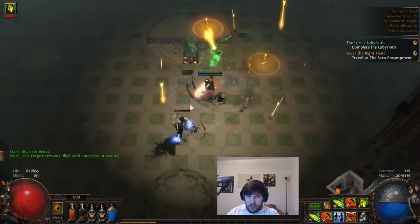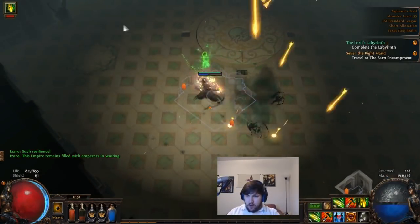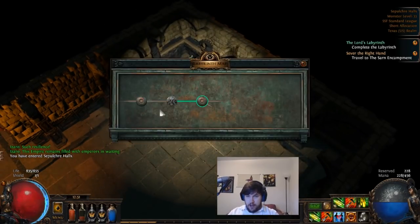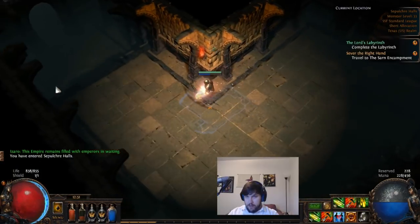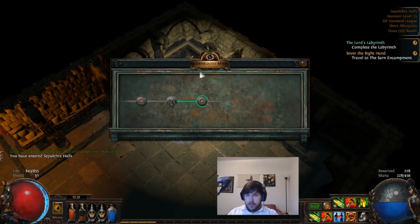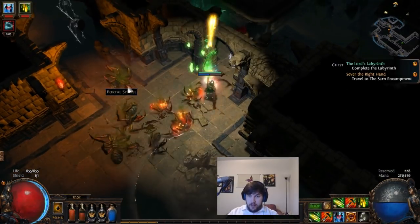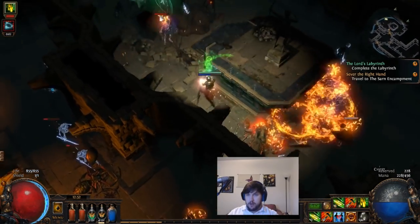We finally took down this stage. Once you take down about a quarter of his health, he'll pop back down underneath and you'll be through. One of the ways you can navigate through the labyrinth is at the beginning of each section there'll be a labyrinth map. The labyrinths become increasingly more difficult as you get higher — Cruel, Merciless, and then the Uber Labyrinth. There's a forgotten reliquary which is the item that will make Izaro easier.